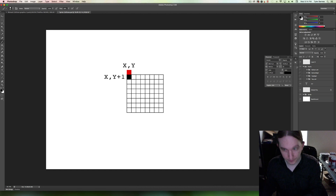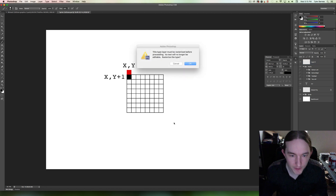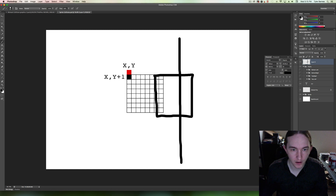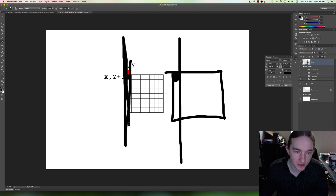Let's say I have an obstacle in my way — let's draw this as a wall. If we're moving to the right, the sprite is going to make it here. We're only checking this point for collision, and it eventually collides with the wall. But look at this sprite — it's clipped into the wall because we're only checking the leftmost side.